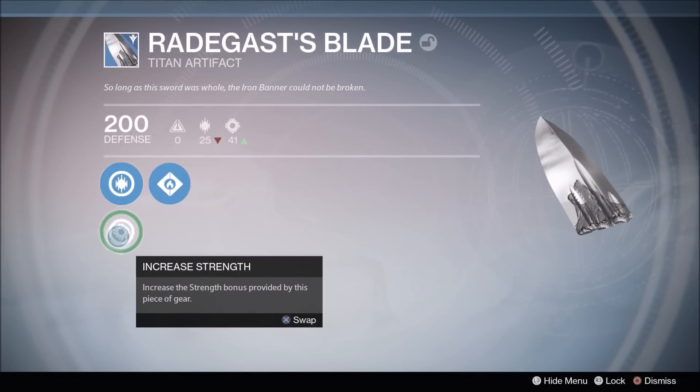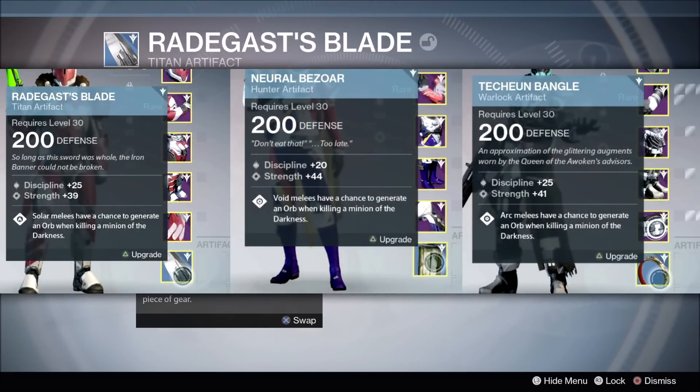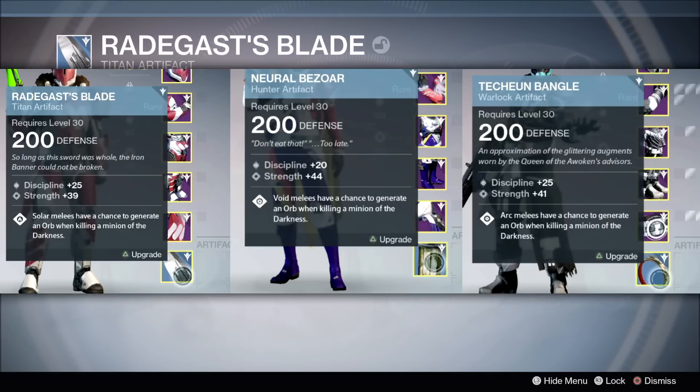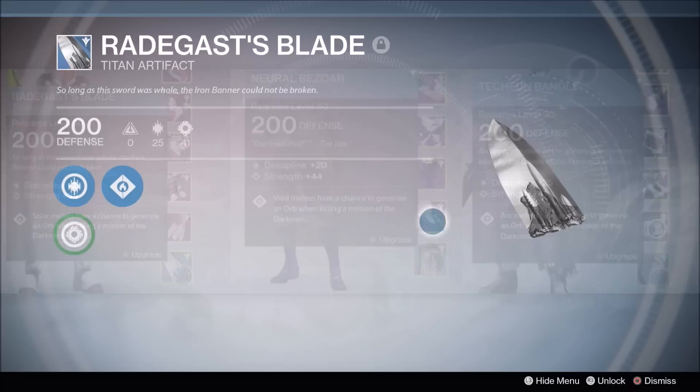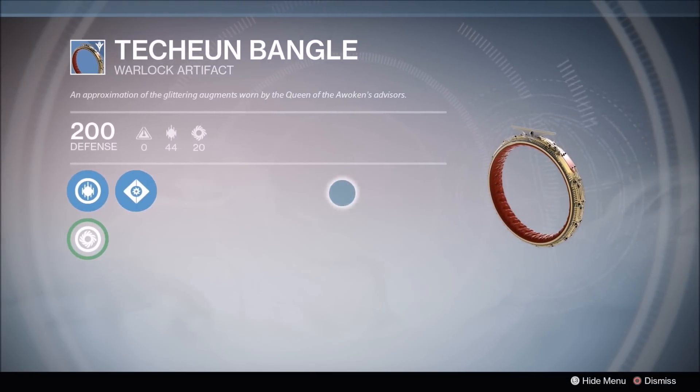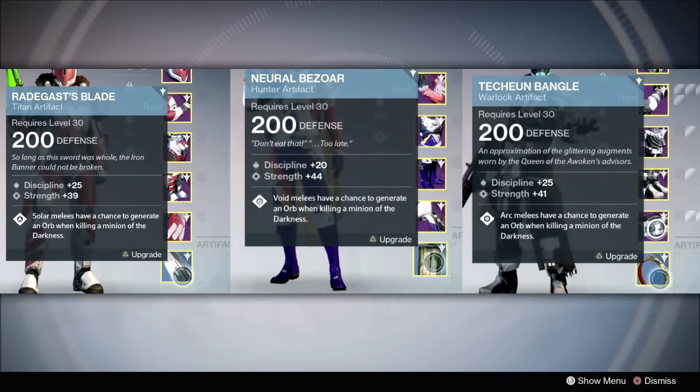Also, we got a first look at Artifacts. The Hunter, Warlock, and Titan artifact that you can see on the screen are examples of ones that you can expect early on, but there will be legendary versions with even more power. Artifacts will provide a talent with a chance to generate orbs in an alternate way — for example, elemental melee kills.